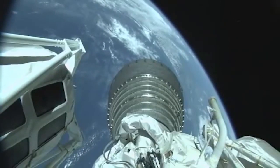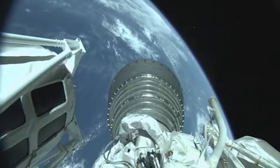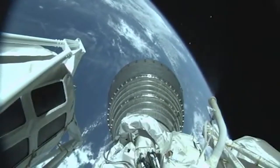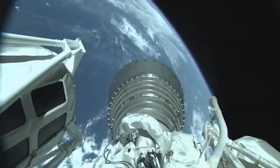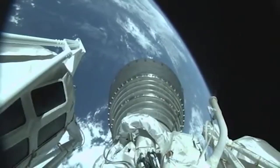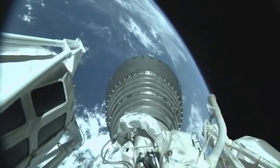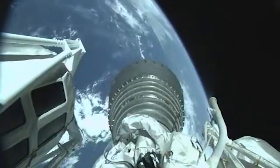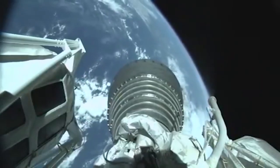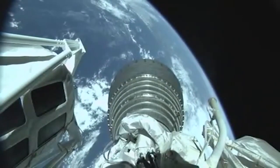Boost phase chill-down has completed, coming up on BECO momentarily. We have BECO, booster shutdown looks good, stage separation confirmed. We have lox and fuel pre-start, ignition, and full thrust on the RL10. Payload fairing jettison has occurred, looks like a clean sep. Centaur steering has been enabled, body rates look good. Current altitude is 118 miles, downrange distance 317 miles, current velocity 10,500 miles an hour.